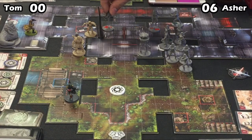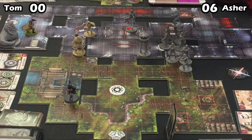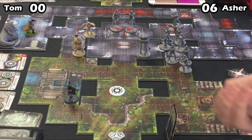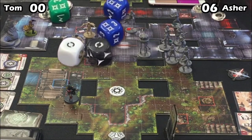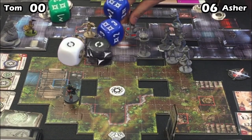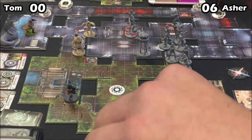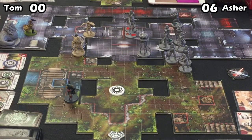It looks like Asher has initiative and he's going to open the door with the Jet Trooper, so he won't be able to attack with it. The second Jet Trooper comes up and attacks Shyla with Flyby. We've got some dice — and a really good roll. Terrible for Tom: no surges to cancel and no blocks to cancel the damage. That's going to be six damage on Shyla. She's only got twelve — that's very rough for Tom.